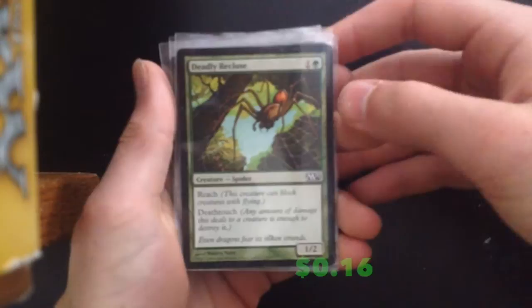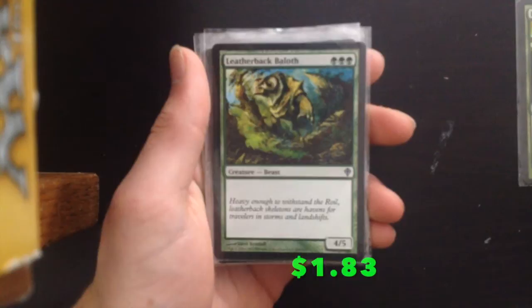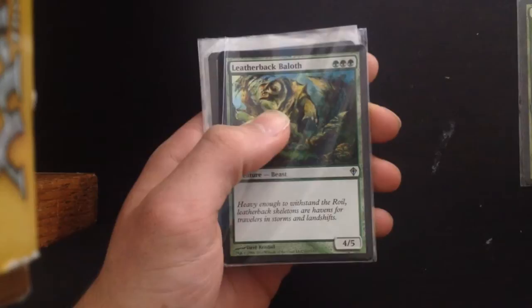Now let's go on to the cheaper creatures. First up we've got Deadly Recluse: if you've got a slow start this card can stop flyers and all creatures alike with its deathtouch ability. Leatherback Baloth — 3 mana for a 4/5 is always going to be very useful and very powerful, especially with cards like Chromatic Acolyte for devotion.